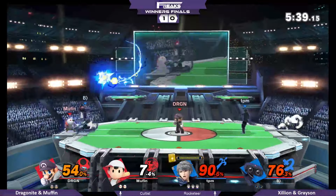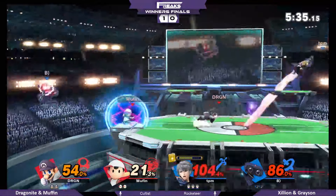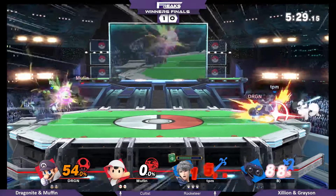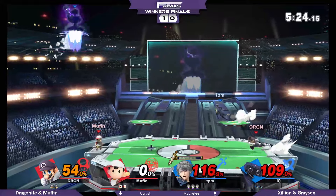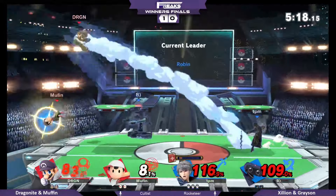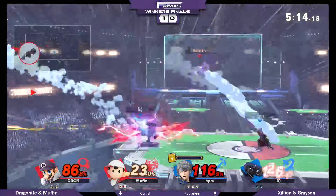Off stage, blue team and red team both fighting their fights right now, both getting their opportunities. Getting a POW thrown off stage — that was just such a big deal. It's all the way back down to zero now. That's a big swing. They're still behind mainly because Zillion still has another stock, but I don't want to call it losing because they're both at a high percent, and also Grayson's at a high percent.